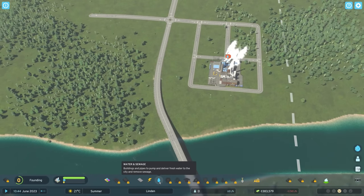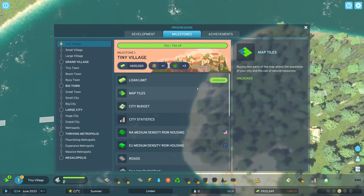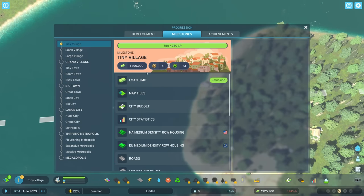Just as we place our sewage outflow pipe, we have unlocked Milestone 1 — we are now a tiny village, which is great. We don't have anyone living here, but we're a tiny village. Looking at the progression panel, we got some money, some development points, some expansion permits, which means we can get three new tiles, plus health care and garbage management.